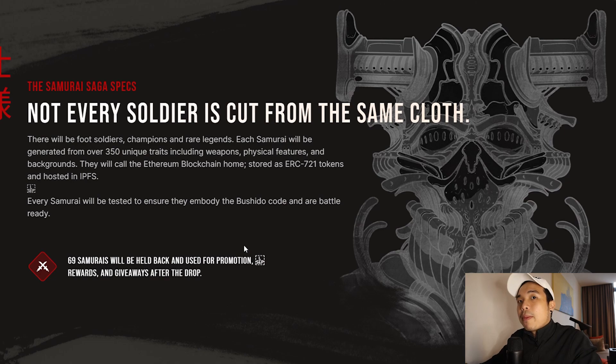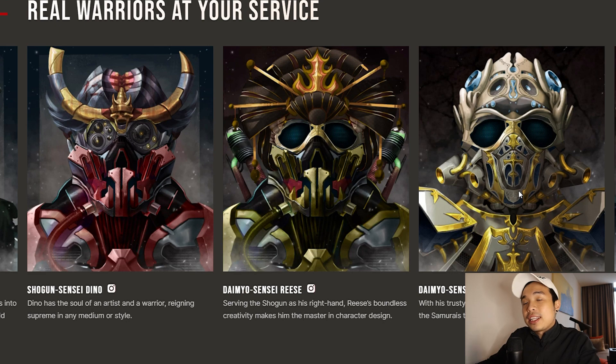69 of the Samurais will be held back to be used for promotions, rewards and giveaways. And yes, this will be on the ETH chain, so after you mint them you can then list them on OpenSea. You can take a look at the founders right here.